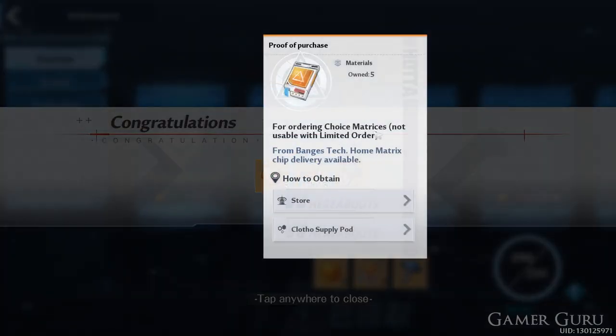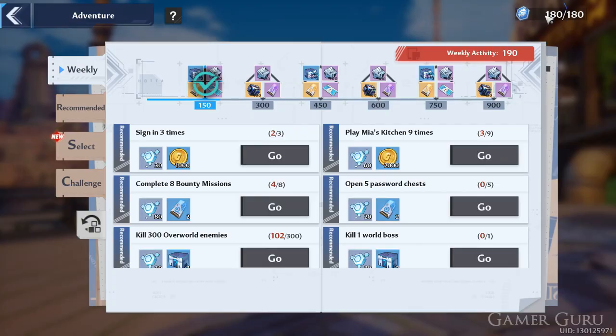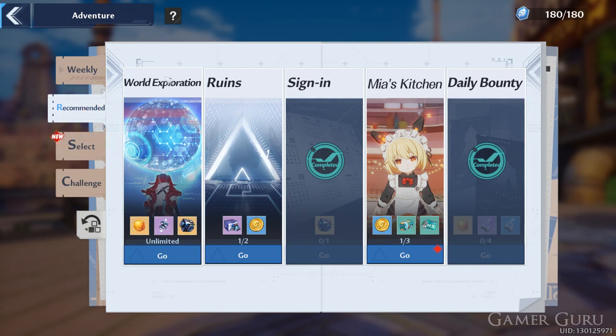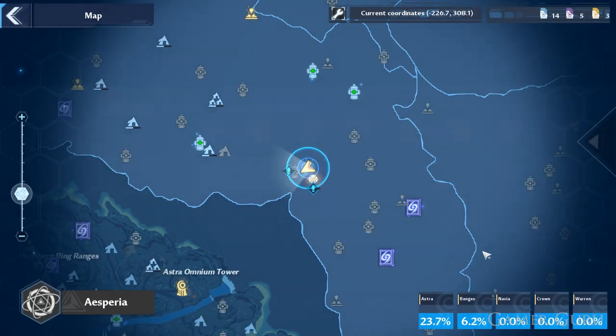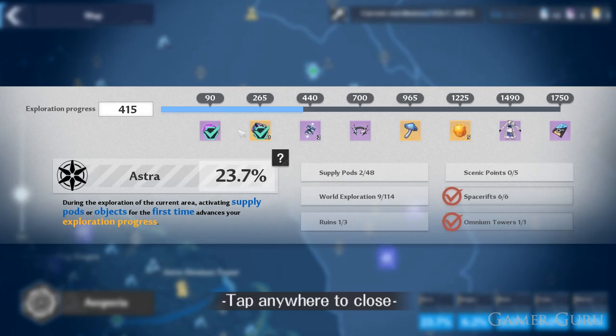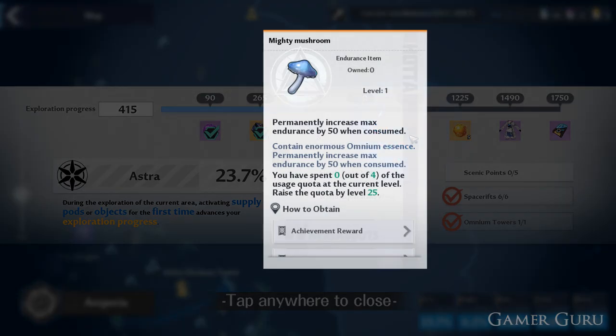However there is one other way we can obtain Mighty Mushrooms. Click on the icon that looks like two swords crossed over, go down to recommended, and then click on world exploration. Inside world exploration we can see we're at 23.7%, and as we continue to grow this by collecting supply pods, world exploration points, ruins, scenic points, and so on — when we get to 965 points for example we're going to get another Mighty Mushroom for that area.